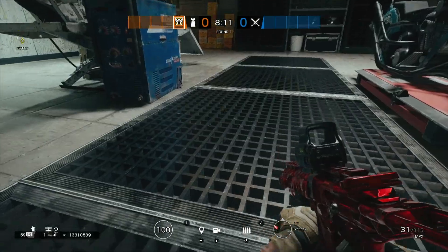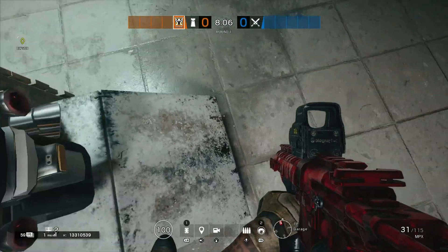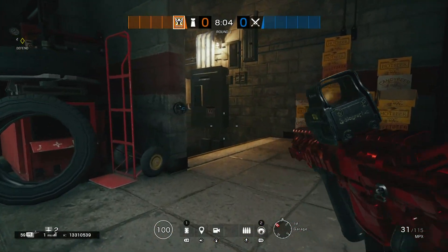As soon as you stand up, you lose the floating and get back to normal. But if you want it back again, just go into the ramp, go down, and prone straight off and crawl off. It's easy to do.